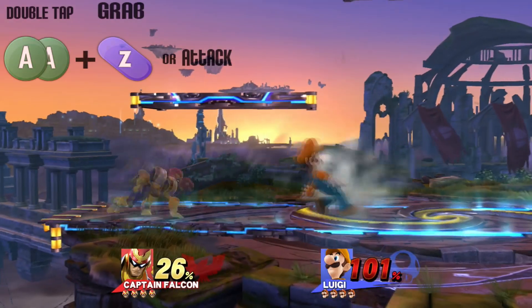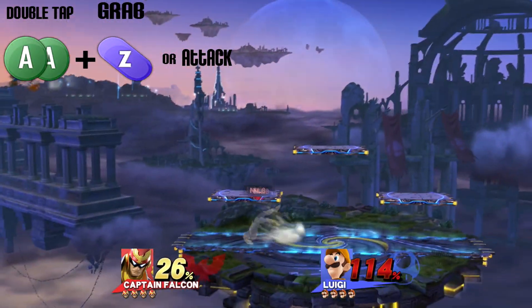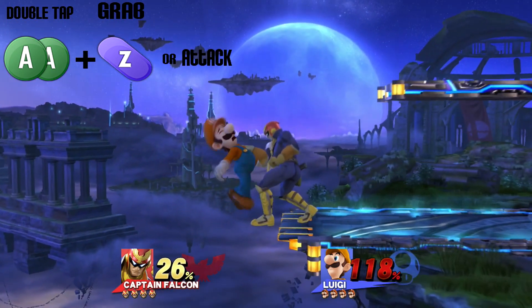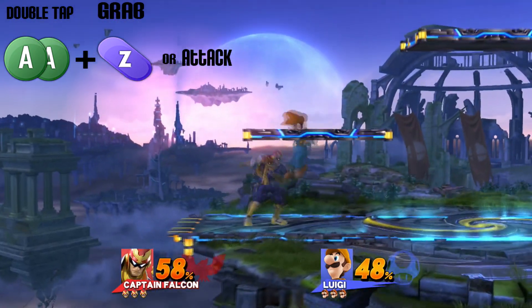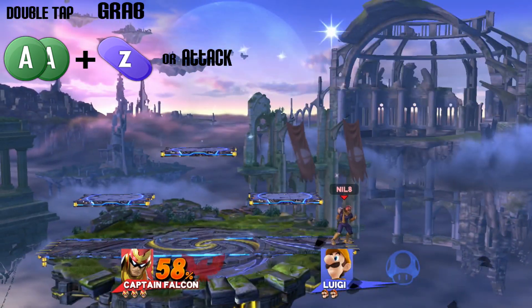One last thing to point out for Captain Falcon's combos is his jab combos. These things will give you great setup on just anything, from grabbing to follow-up attacks. They're really hard to get out of and they cannot be shield grabbed if you repeatedly do it. And as you can see here, it will set up any attack into a KO potential attack.